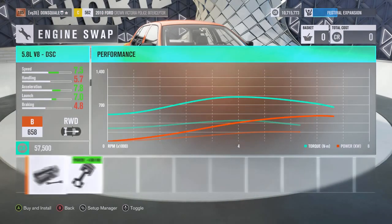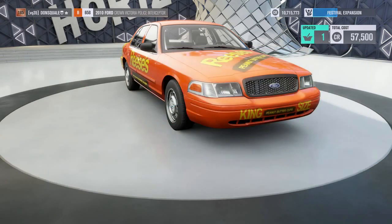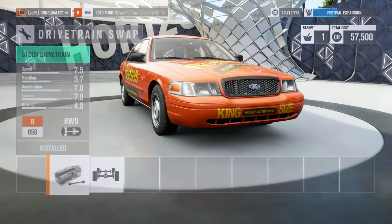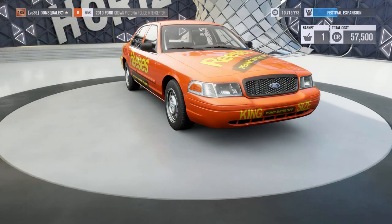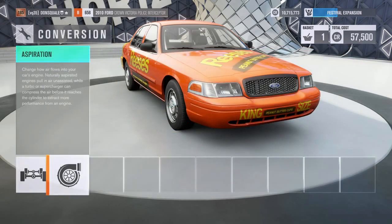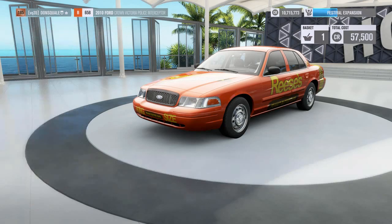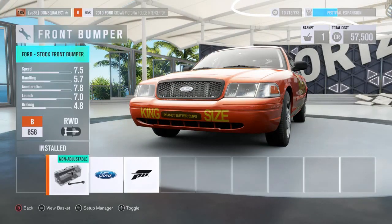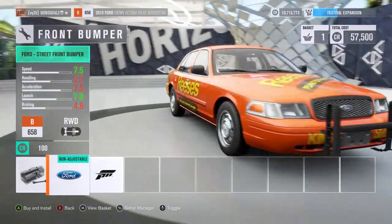First and foremost we are going to put the engine swap in there. With a lot of these donks, not only is the suspension big with like 26 or 27 inch wheels, they are also pretty much tuned in the engine department too. I really have to give props to the guys who go above and beyond not only to make their vehicles look the part but also drive the part — and that goes for any style of build, not just donks.